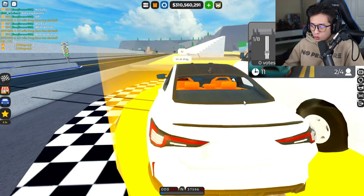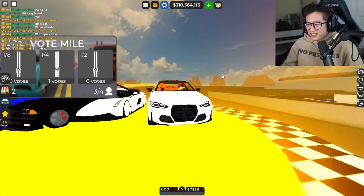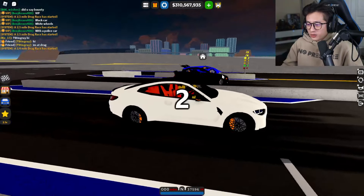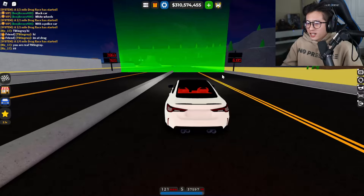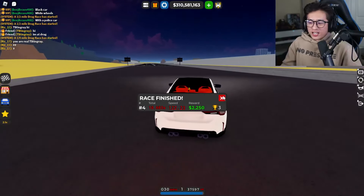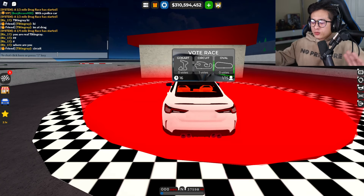First race — let's do the quarter-mile. We're racing a candy van? Okay, let's go. We got the new M4 — look at the lights. Three, two, one, go! The slowest launch ever. We came in dead last. 10.6 seconds at 122 miles per hour. I think that speed might be a little off, but let's see what it does when it's fully upgraded.